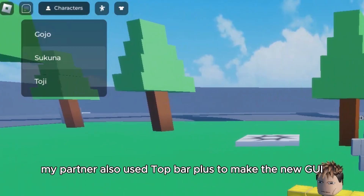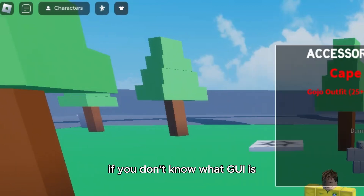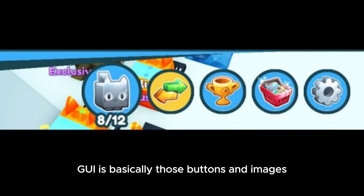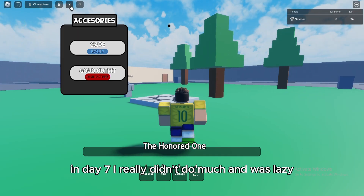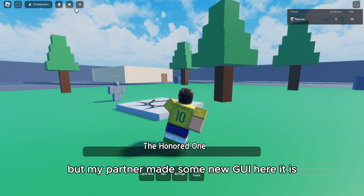Anyways, my partner also used Top Bar Plus to make the new GUI. If you don't know what GUI is, let me break it down for you. GUI is basically those buttons and images you see on your screen. In day seven, I really didn't do much and was lazy, but my partner made some new GUI. Here it is.